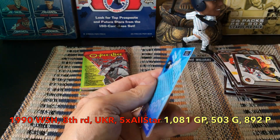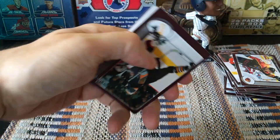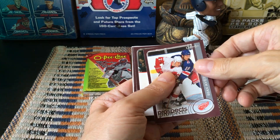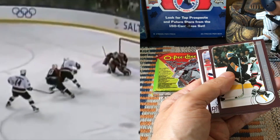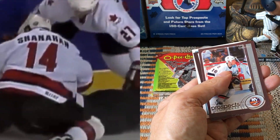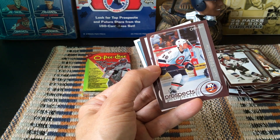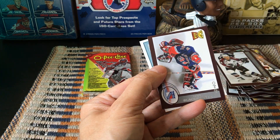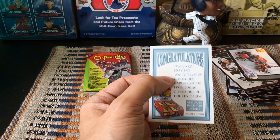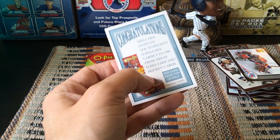And then we have a Coast-to-Coast of Peter Bondra — one of those Topps inserts, a flashy card. Brewer, All-Stars of Joe Sakic. Matt Cullen would still be around; Joe Thornton would still be around — they started their careers in 1997. Prospects — and here we have something...